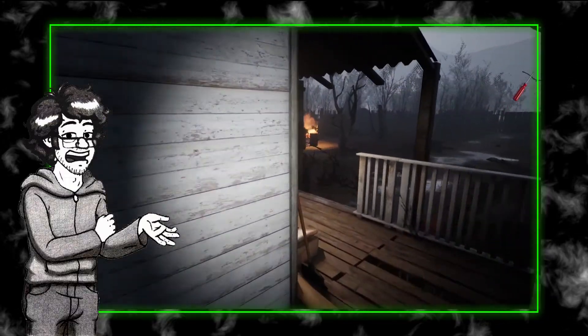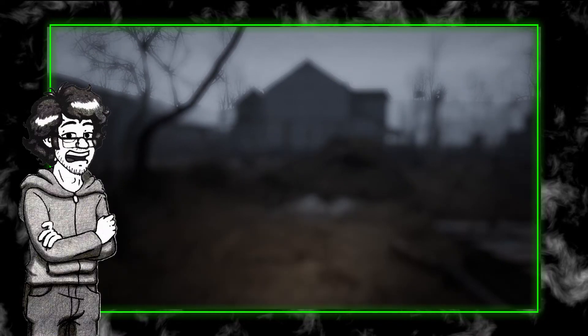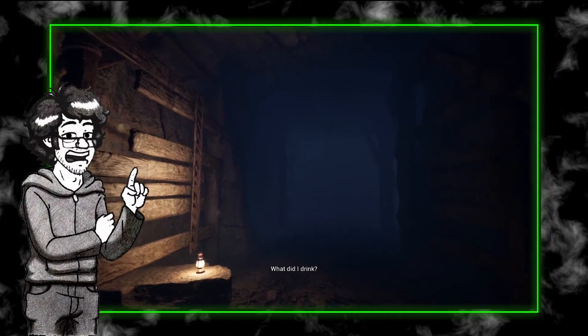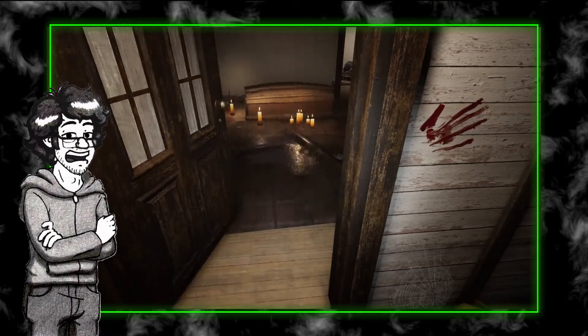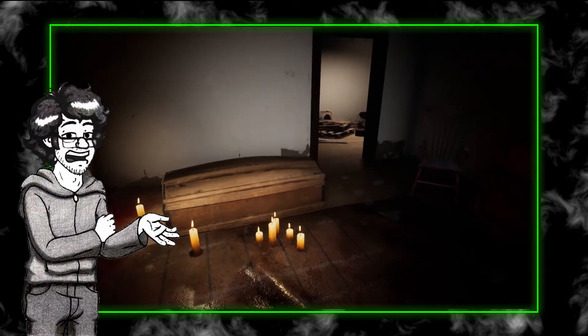Hollow Seed has the classic horror setup of dumb teens exploring an inconspicuous area that doesn't need a "GTFO" sign for people to get the hint. Shortly after entering the town of Hollow Seed, chaos ensues and your character wakes up alone, lost, and down a couple of friends. You set off to find them and end up in a haunted house that becomes super clingy the moment you step in.